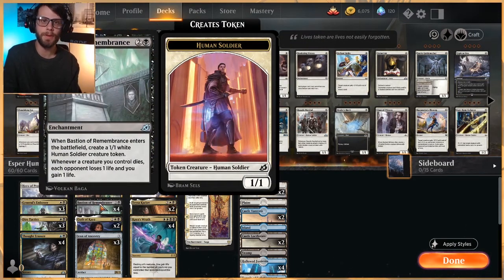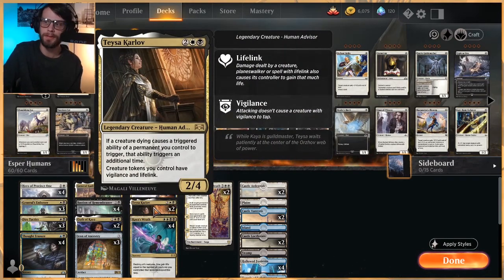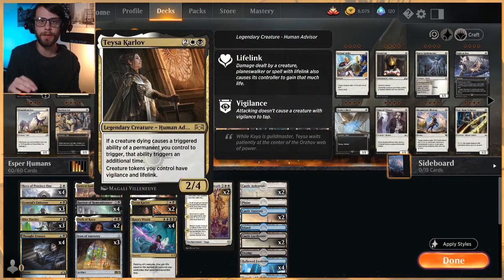Bastion of Remembrance is a really great card. It not only spits out a 1/1 and is an enchantment, but whenever a creature you control dies, you drain a life. We've got a lot of creatures and we're spitting out tokens, so anytime any one of those dies, we get to drain a life. In tandem with Tessa, we get to double up on those triggers — anytime this triggers we get an extra trigger because of a creature dying. Creature tokens also with Tessa out get Vigilance and Lifelink, which is a really nice way to keep yourself alive and remain on the defensive.